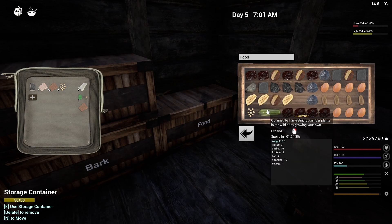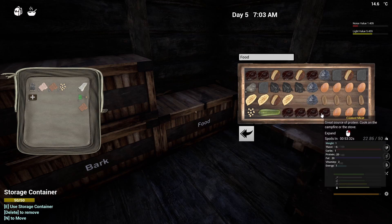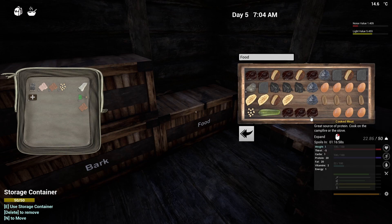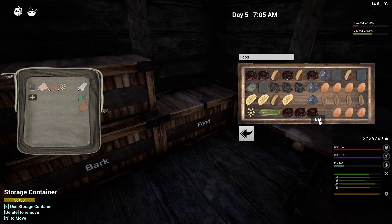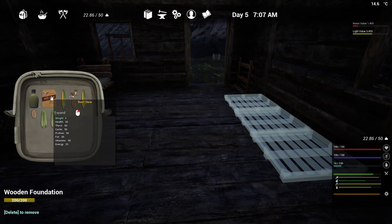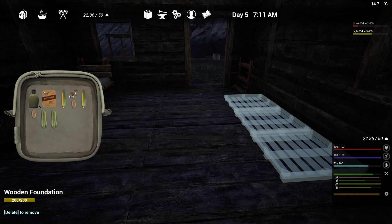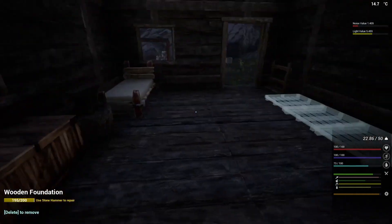We're going to need to go and get some clay today as well. I need to eat — let me see what's got the least amount on it. We'll eat that. We do need water as well; I had to use one of these on the way back from town because I couldn't find any watermelons, and it gave me some water, which is good. I need to drink that as well.